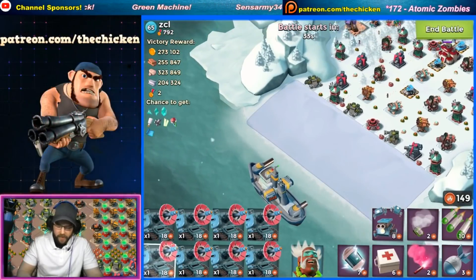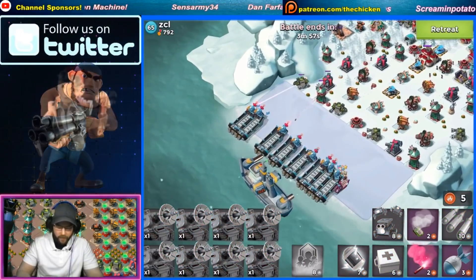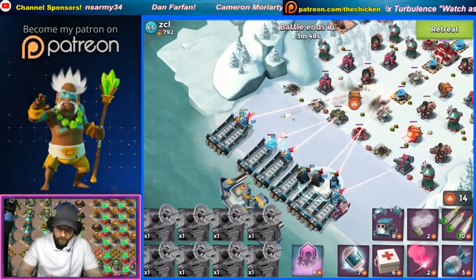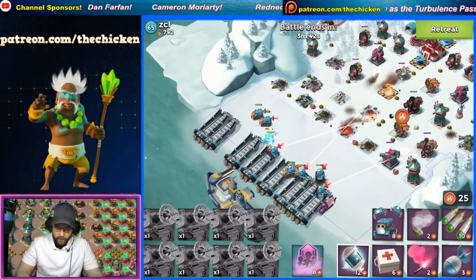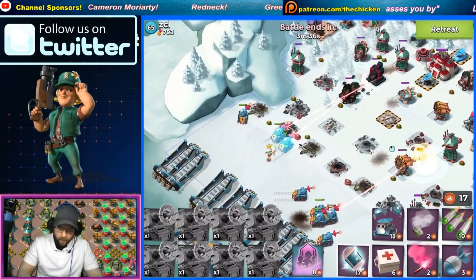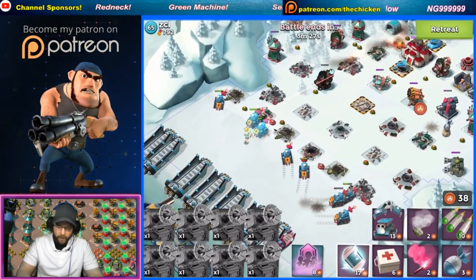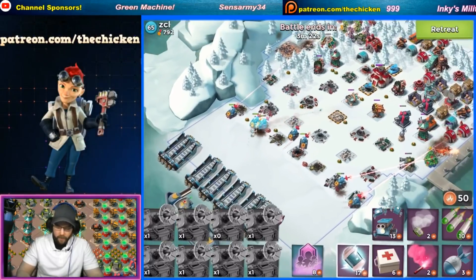We don't need to use eight Lasertrons - that's a little excessive - but it's fun. Now we have no gunboat energy left to do anything, but look at this: they're clearing all the mines on the base, ripping through machine guns just with pairs of them. We can honestly just save all of our gunboat energy for Kavon's restoration ability to just bring back some laser tanks.